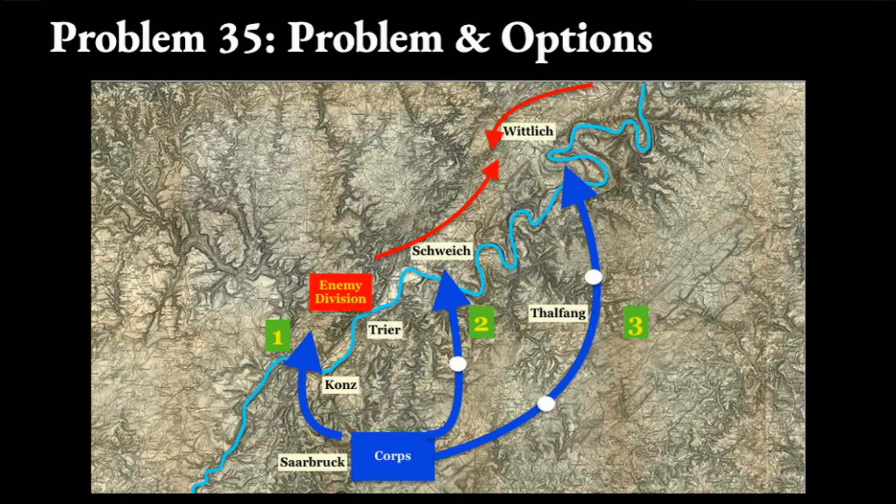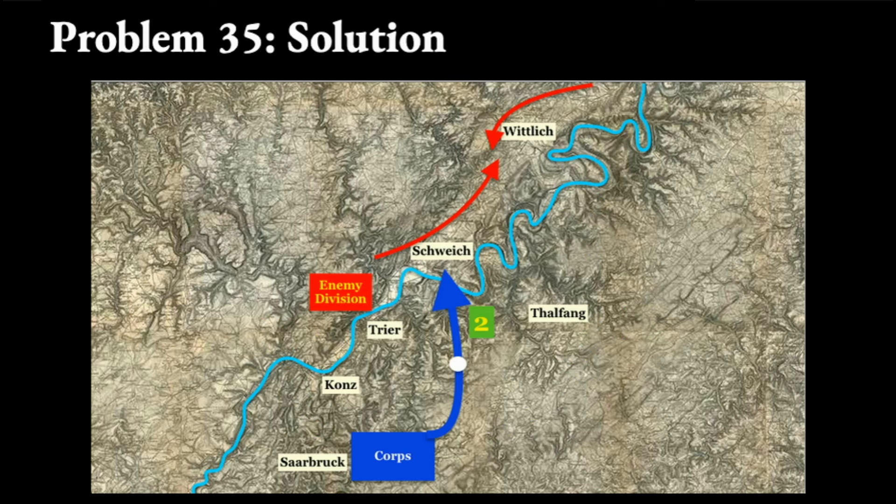Moltke says the best option is number two: march toward Schweik and try to catch the enemy on the road moving north. The Kuntz crossing can be opposed and the enemy can retreat along his line of communications toward his reinforcements should you prevail. The eastern arc takes too long and allows the enemy to be reinforced. With these reinforcements, he can oppose your crossing as he will be at equal strength to your forces.